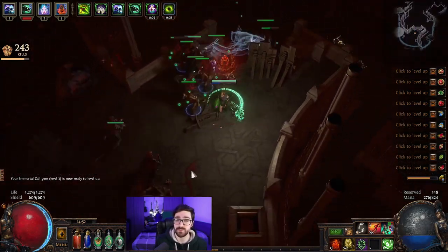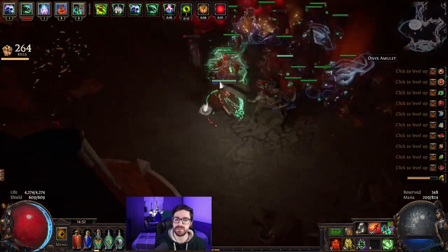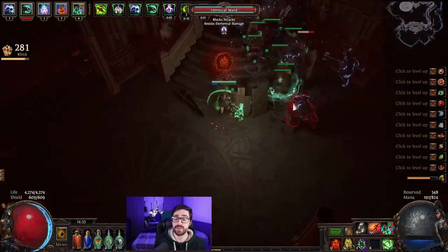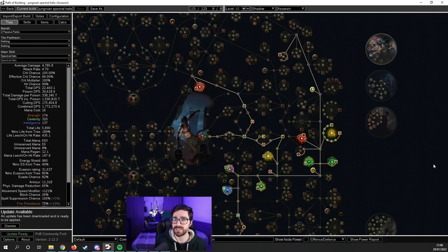For defensive mechanics, we are playing a minion build so the playstyle is very safe. We have a lot of armor with Determination, max block with life on block, shock immunity from Tempest Shield, and we can easily get max resistances with a little investment on the tree.